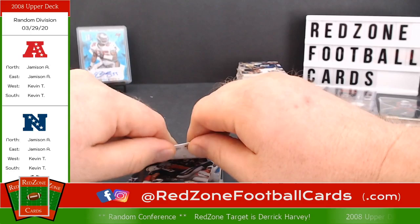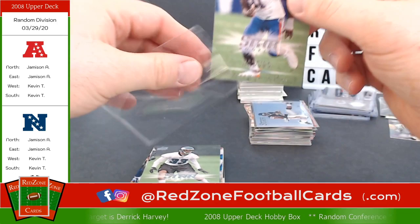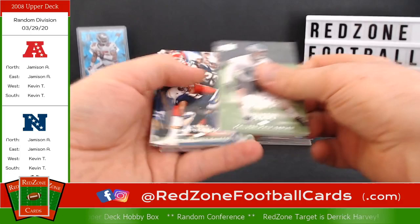Oh here we go — it's not a hit though. It is a Derek Harvey rookie, but I should be more specific in the future: a hit is an autographed or memorabilia card, and I will also include any cards numbered 10 or lower as a hit. So this is not a hit, but it is a Derek Harvey rookie card in the Gator uniform. I know he didn't do much for the Jags, but I liked him as a Gator — that's a pretty good looking card.